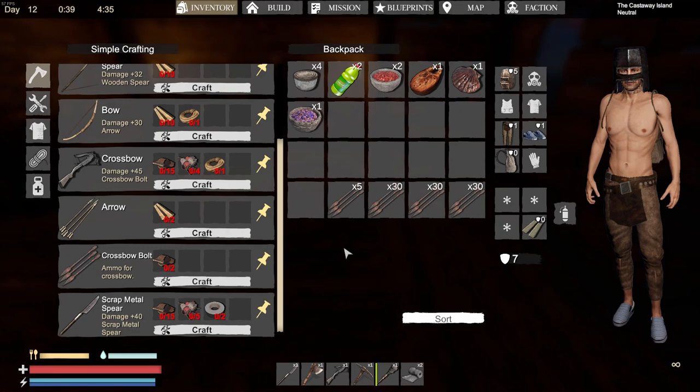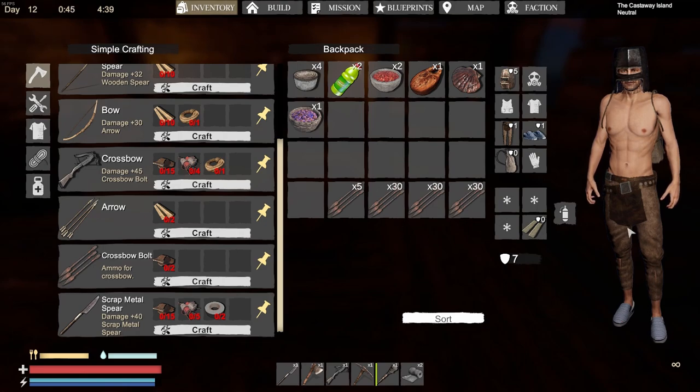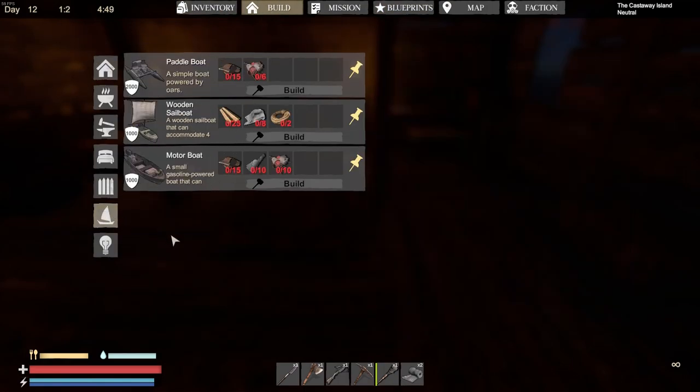I've also created a sack which gave me five extra slots in my inventory. I grabbed some pants, some shoes. My guy is just missing his shirt, so we'll get him one at some point. I found a couple of blueprints — I can make a boat now. If I go to build, then ship, I can craft a motorboat now. This thing is pretty reasonable to make — we got the rubber.